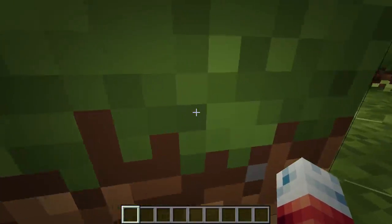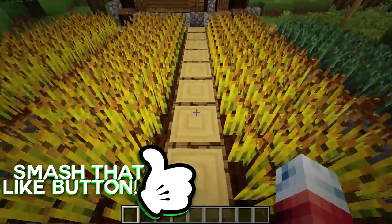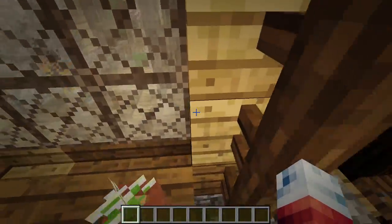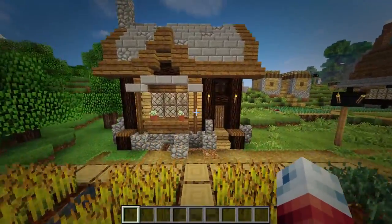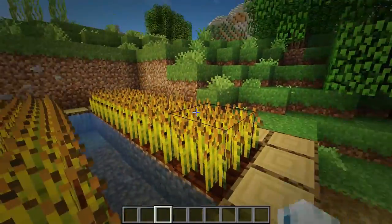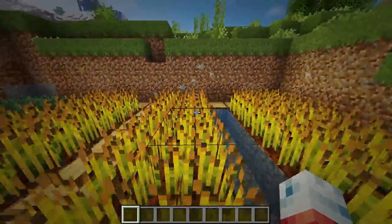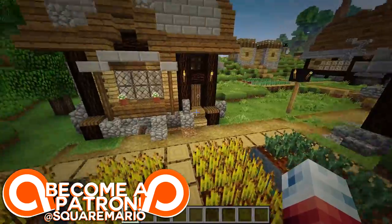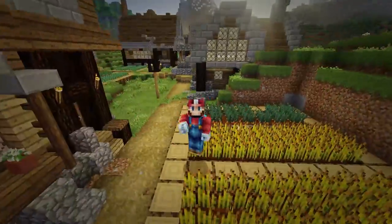Today was actually Minecon Earth - if you don't know what that is, it's pretty much a normal year's Minecraft convention except as a live stream, so anyone from around the world with internet access can join in and participate. The coolest thing this year was they let you vote for a mob to be added in the next update. I wanted mob C to be voted in, which is an enchantment add and remover mob, but mob B ended up getting voted in - a giant manta ray thing that flies around. Let me know what you guys voted for.